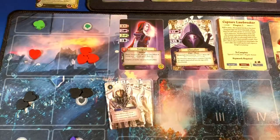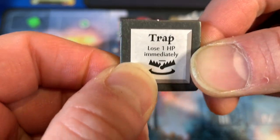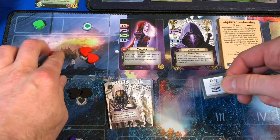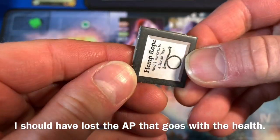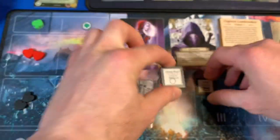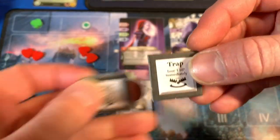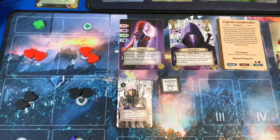We got our two loot tokens. The first one is a trap — lose one HP immediately! That's terrible. So we lost one HP. Our next one is Hemp Rope — add one success to a sneak test. We're going to get rid of both of these; they do not go back in the bag unless you're out of them.